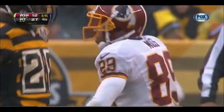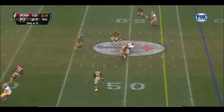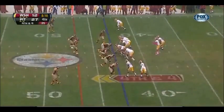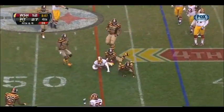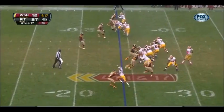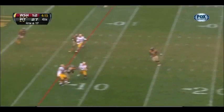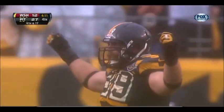Well covered by Ryan Mundersen. Griffin throws to Santana Moss — he's hit, he dropped it. Incomplete. Pass complete and held onto by Santana Moss, and he's got a first down. Griffin throws, and it's right — off the hands of Santana Moss.